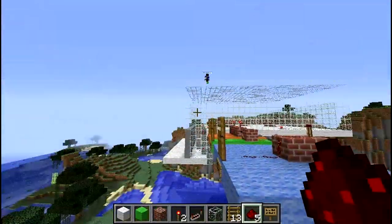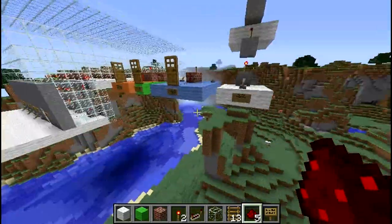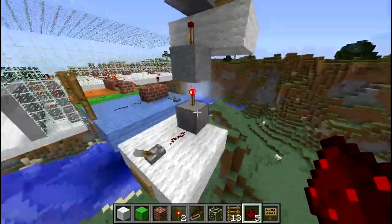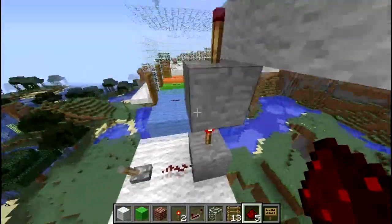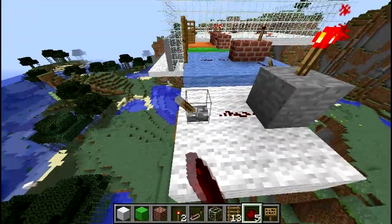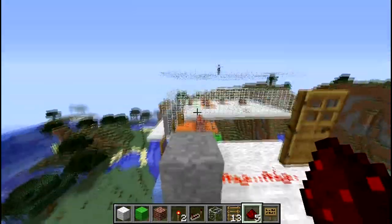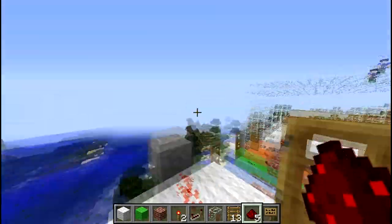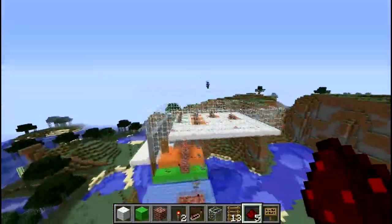Now the last component of the circuit is vertical redstone, which can be achieved by putting a block, a redstone torch, and another block, and just repeating that up as high as you want. So as you see, whenever I turn this off or on, this torch goes off, this comes on, this goes off — well there's no torch there, but if you had another layer it would. And then the door opens like magic.